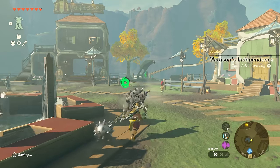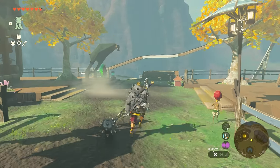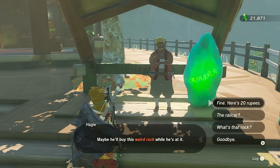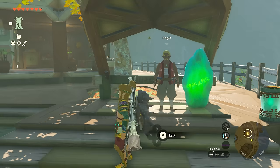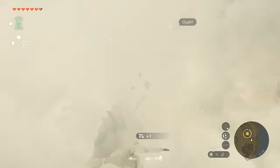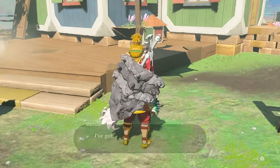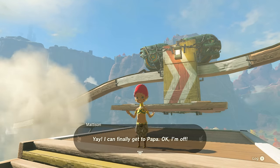Next, follow her to the nearby rail car and help her get to it without the operator noticing. There are a few options: either pay the operator or obstruct their vision. In this case just use Puffshrooms or place a wall in front of them, then talk to Madison who will take the rail car to the level below.